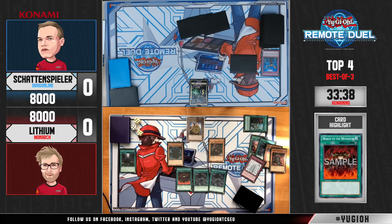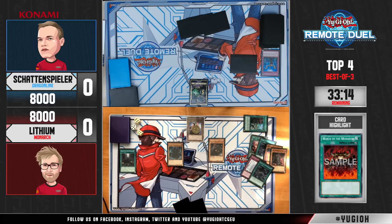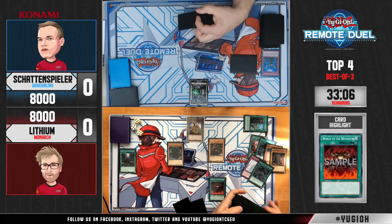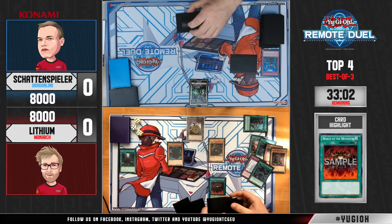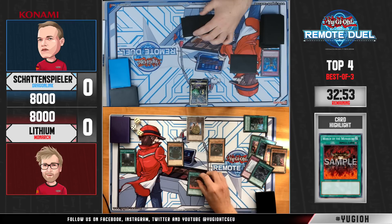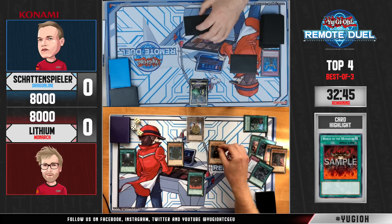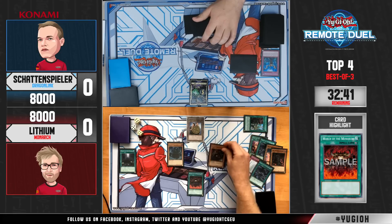As expected, this is his goal — he reveals March of the Monarchs because he knows that's the only way he can potentially lose this game. Very nice recognition here by Steven. Let's see what Schattenspieler picks — maybe he picks Tenacity and Steven doesn't have a target in hand, but if he has another Monarch he can activate Tenacity and it should be pretty much over. He does have another copy of Erebus, so he's able to search March of the Monarchs naturally, denying Schattenspieler the option of topdeck a second Impermanence.